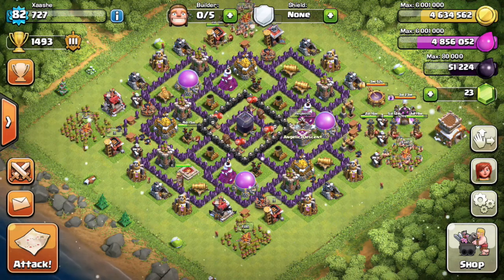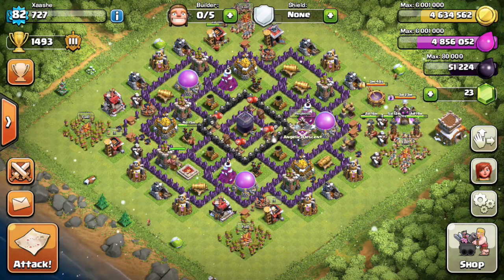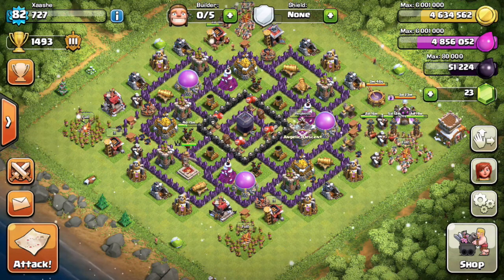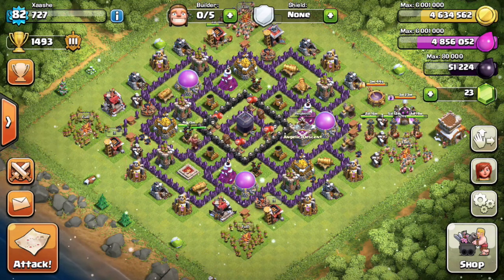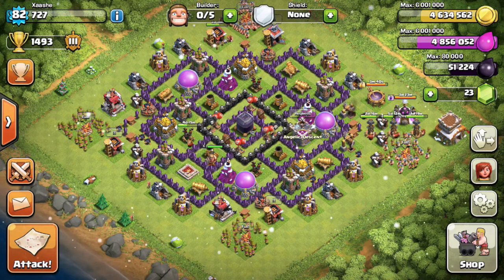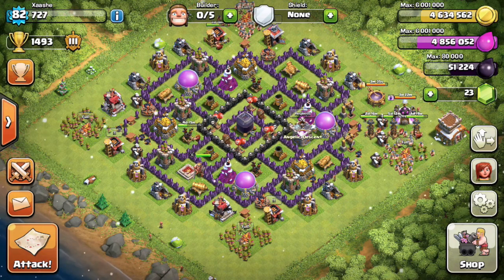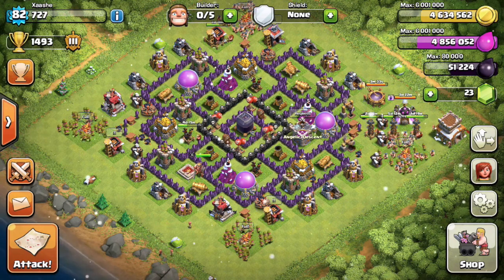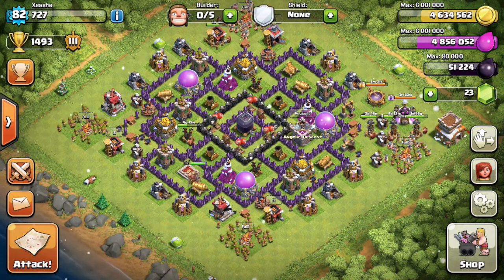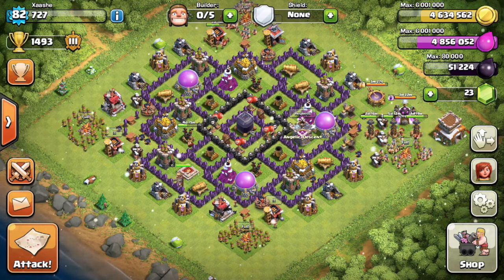For the last four to five days I haven't had a free builder, which is also why my resources are so high. The reason I've got so much dark elixir is I've been farming for it every time my shield runs out, quickly making resources for an hour or two before I log off. I farm at between 1,500 and 1,700 trophies — that's Gold 2 to Gold 3 — and that is where I make most of my resources and dark elixir.